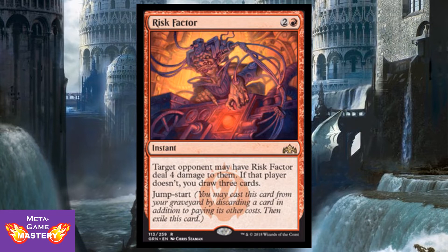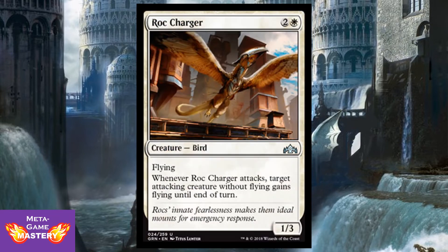Risk Factor is from the guild of Izzet. Rock Charger is 3 CMC — two colorless and a white — for a 1/3 bird with flying. Whenever it attacks, target an attacking creature without flying gains flying until end of turn. This is a repeatable jump effect. If we've learned anything from Pegasus Courser in the last two limited environments, these are always really good in limited. Great pickup, but not going to see any play outside of that.